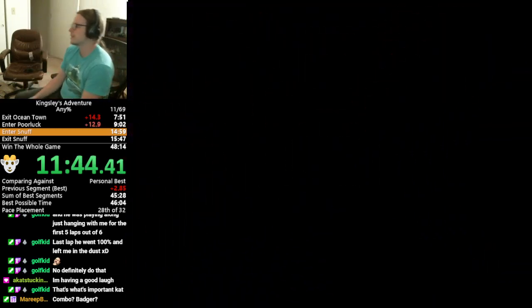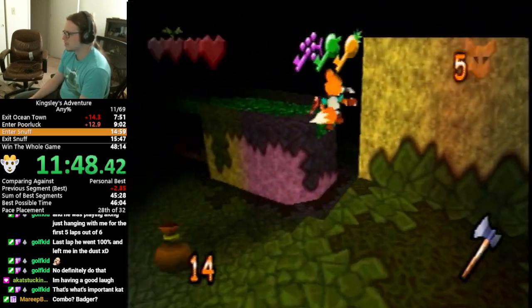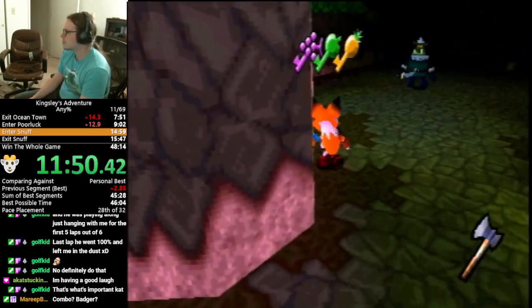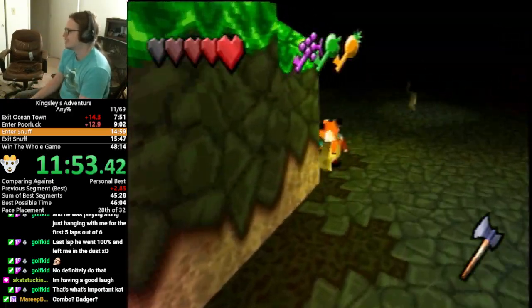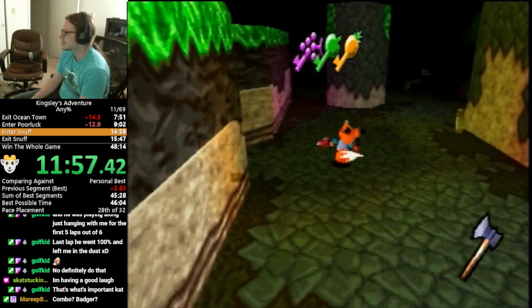Again, all this key smuggling — you might be thinking, wouldn't it just be faster to open the Grape Door with the keys? Why did you even get the Grape Key? Well, it's all because of key smuggling — we can use it later. We can skip a puzzle later by skipping that door now. It's great, it's so good.